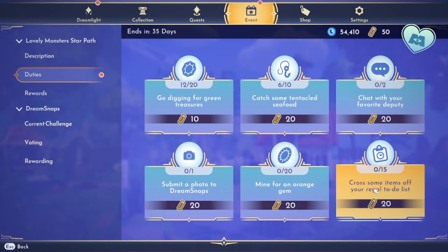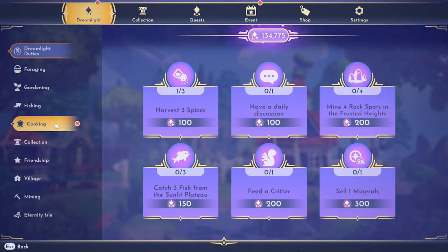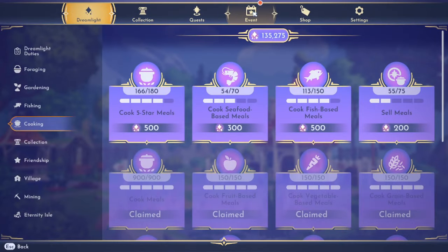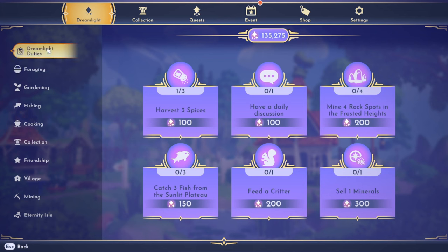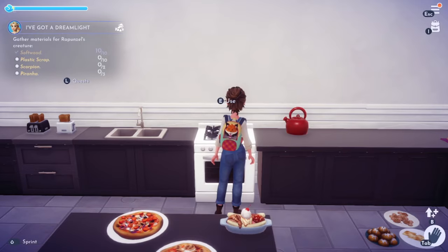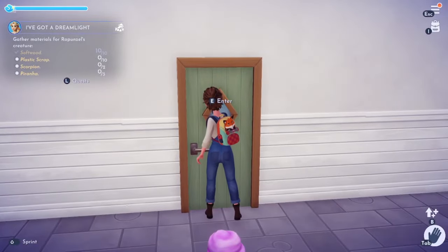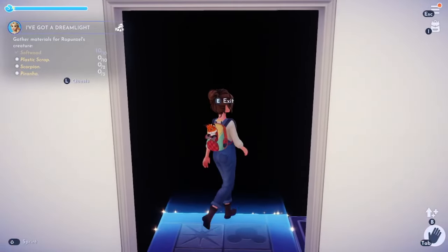Our new thing is cross some items off your regal to-do list. We already have one — two technically. It only counted for one though because only what's up in this section counts. So we'll definitely work on these. We have to have a daily discussion with Woody anyway — let's go do that because that'll knock off two things off our to-do list. This is exciting — I'm glad we have one we might potentially get done in this episode.